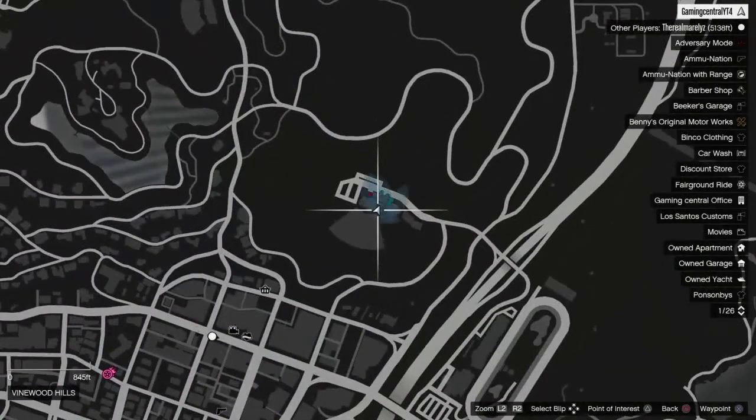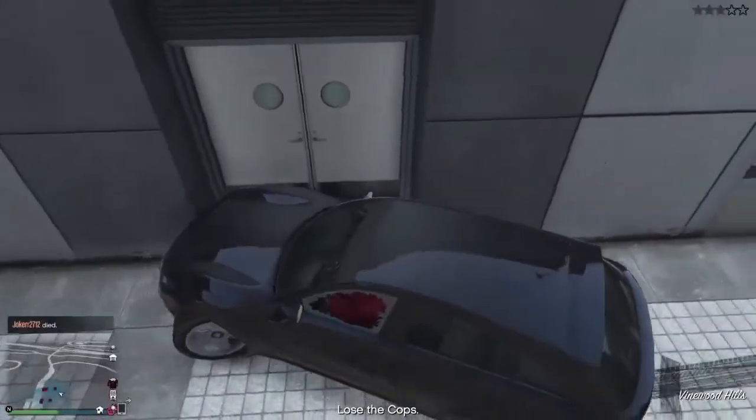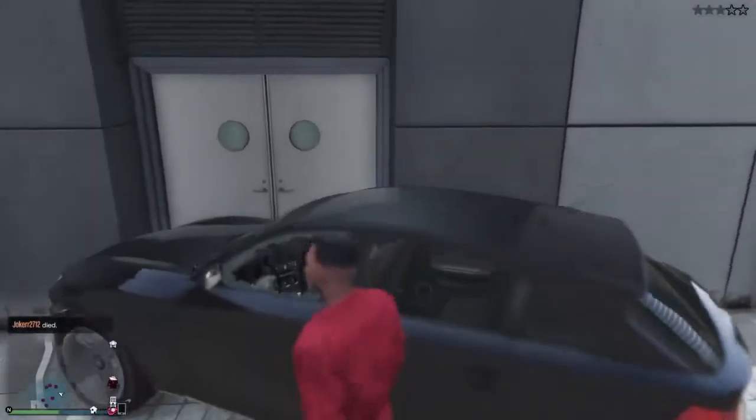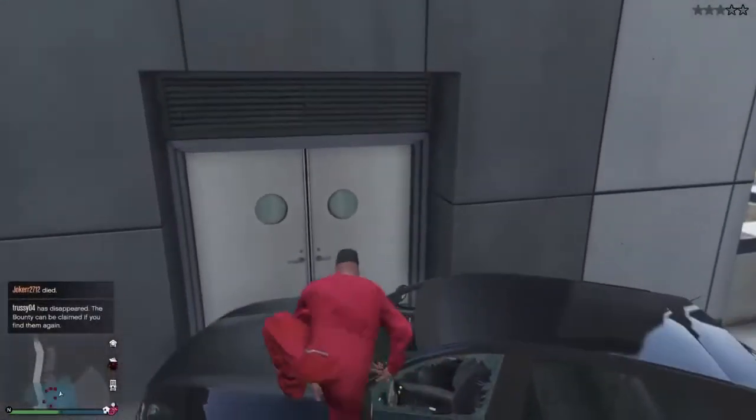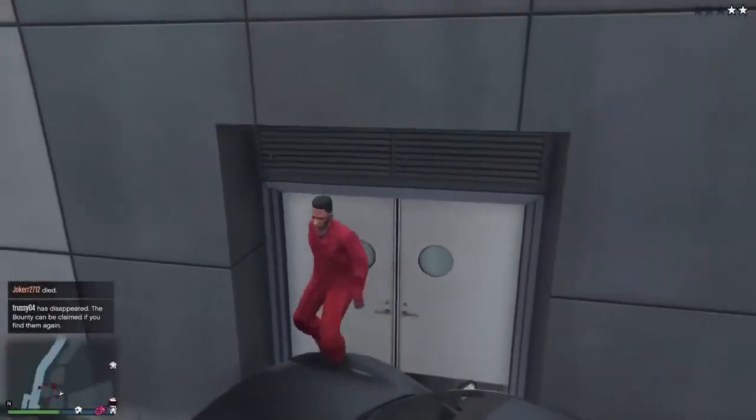You're going to want to come to this area on the map — obviously if you can't find it, pause the screen on the map, get to here, and then come back to the video. You're going to want to climb on the bonnet next to these doors, which are really easy to find, and literally just jump into them as if you were climbing over a wall.